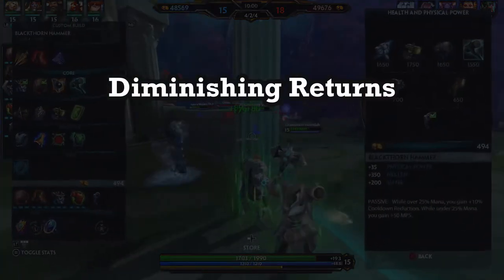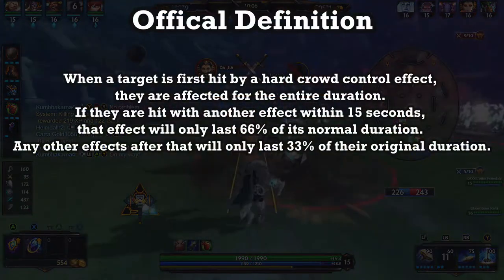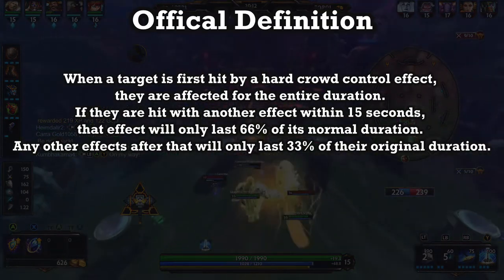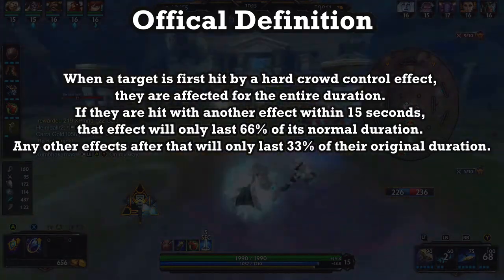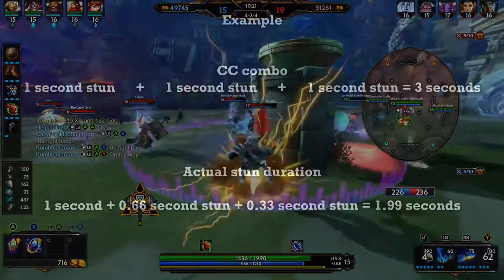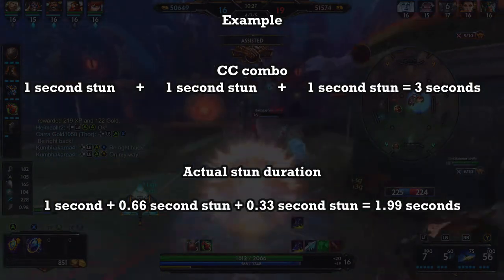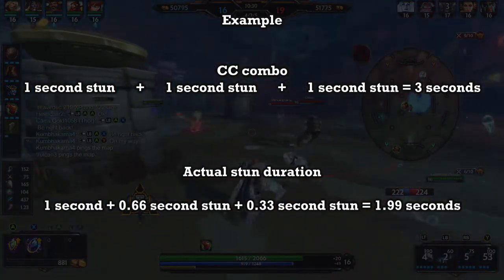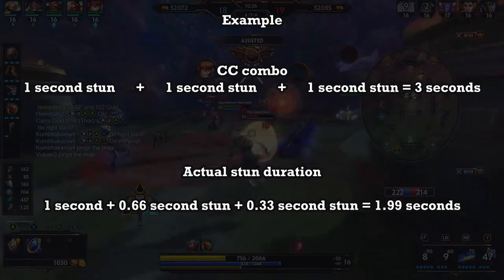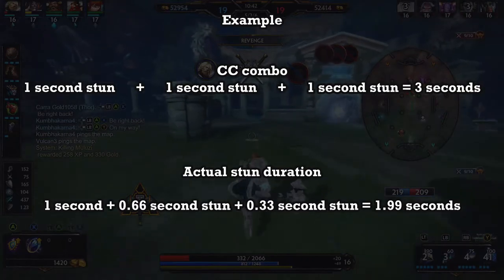Before we go into them, I need to mention diminishing returns. This is a safety mechanism built into Smite that prevents you from being hit with multiple CCs in quick succession, which would make some combinations impossible to defend. When you are hit with a CC, you gain one stack of diminishing returns, up to a maximum of three. These stacks reduce the duration of subsequent CCs, so if you were hit with a one second stun and then another one second stun, you would not be stunned for two seconds.